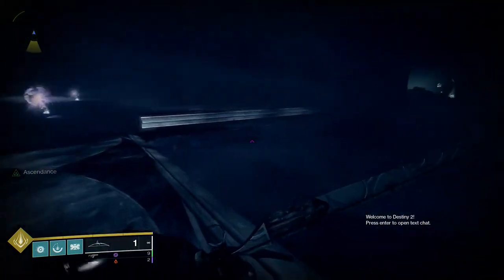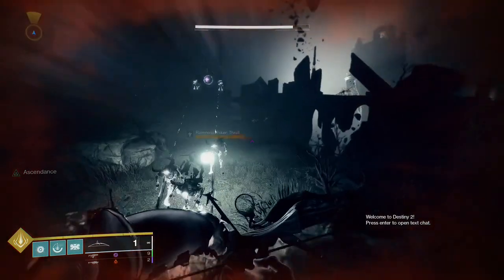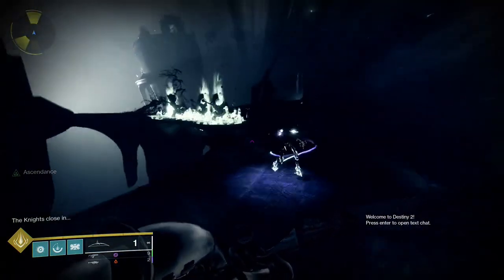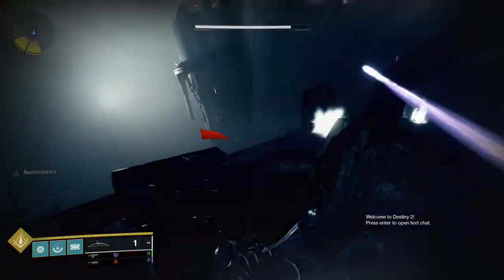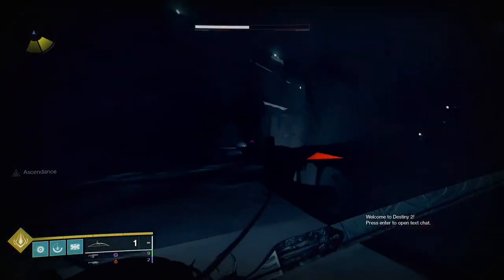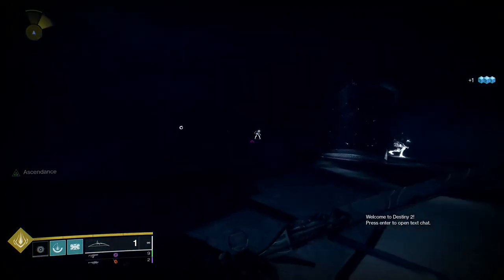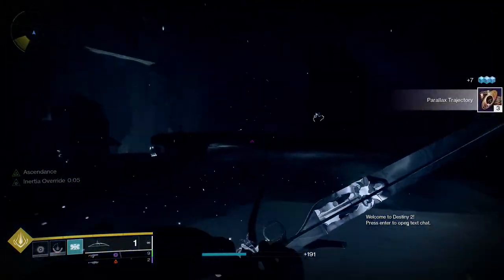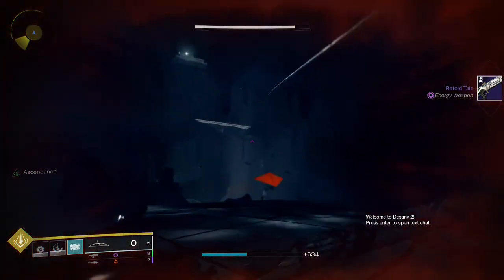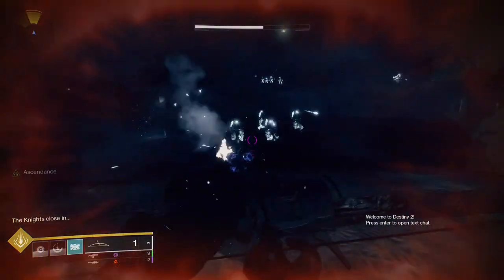You can ignore pretty much every mob in here. They will do some damage, but you can ignore them. If you don't want to, I'd recommend killing the shriekers and some of the hobgoblins — that'll make things easier if you're having trouble surviving. As you can see, the shrieker is kind of peppering me even with high damage resist. There are also Taken Thrall spawning — just ignore those, they'll respawn anyway. There's another egg right there. Ignore the phalanxes; the second you walk past them, they turn into knights.